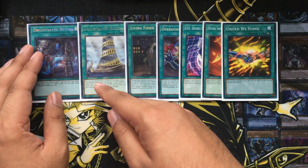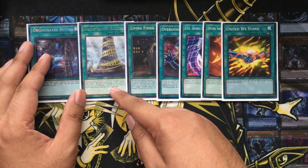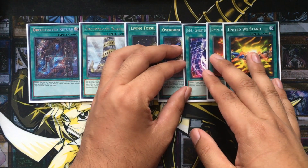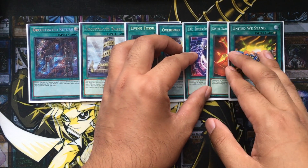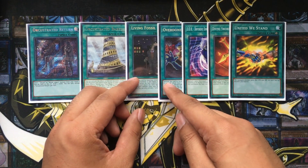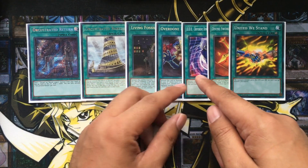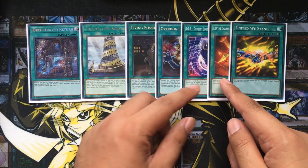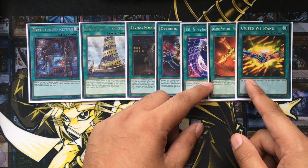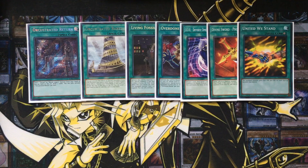Babel, if you get this onto your field, lets you activate the effects of Orcus monsters on your field and in your graveyard as quick effects. These are the equip spells I've decided to use to get the Isolde engine running: Living Fossil, Overdone Burial, Dimension Reincarnation, Divine Sword, Phoenix Blade, and United We Stand. Living Fossil and Overdone Burial let you special summon monsters from your graveyard. Dimension Reincarnation lets you special summon banished monsters. Phoenix Blade you just get into your graveyard and can recycle it. United We Stand can be replaced with Moon Mirror Shield, but it's a pretty good power boost.